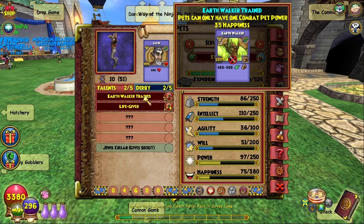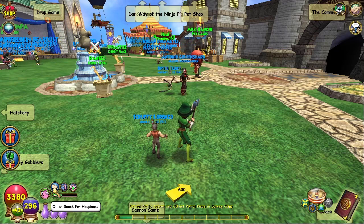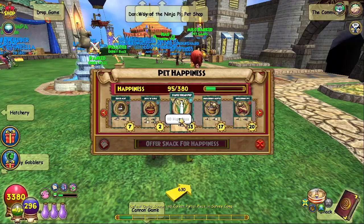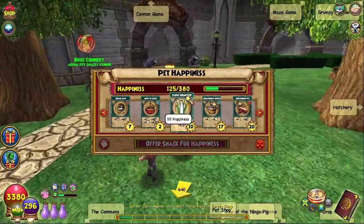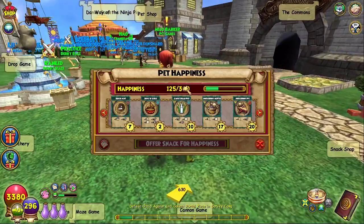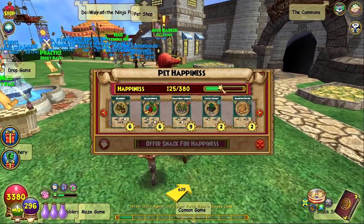Now, this costs happiness. The only way you can feed happiness to your pet is by feeding it a snack. So you go to Pet, Feed, offer snack for happiness, and you feed it a snack. Happiness costs are involved when using these pet talents, so make sure you have snacks. Also, this happiness bar will increase the more older the pet is — so if it is at Mega, it'll have even more capacity to use.